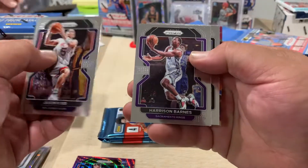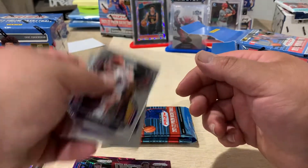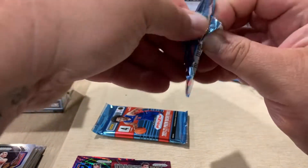I got a Jason Kidd. Harrison Barnes, Tayshaun Prince, and a Franz Wagner Instant Impact. All right, one or two more packs.